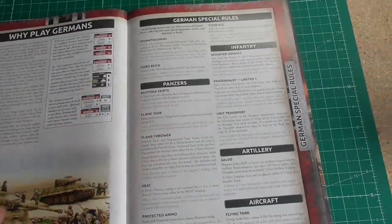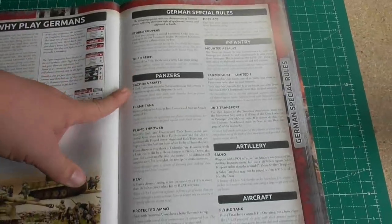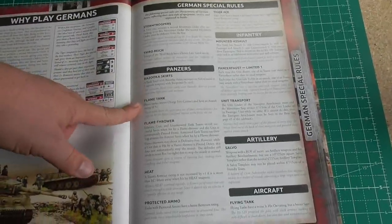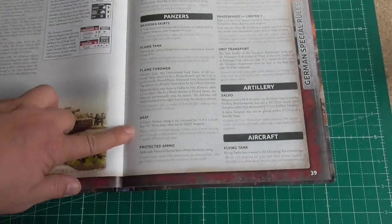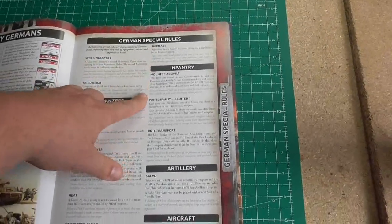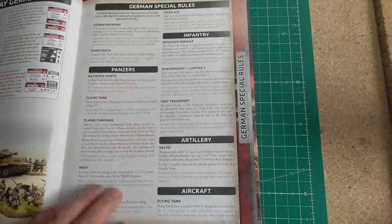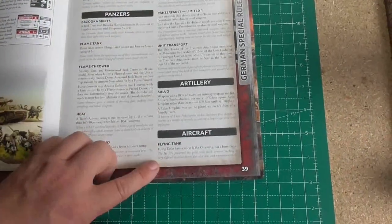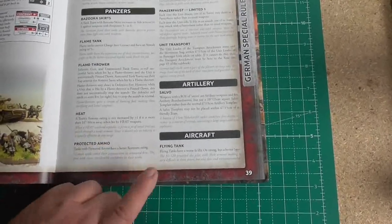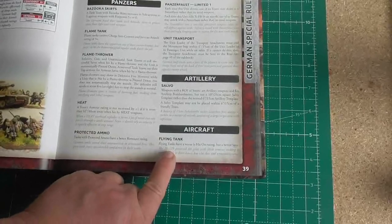Here are the German special rules: Stormtroopers, Third Reich, Bazooka Skirts, Flamethrower, Heat, Tiger Ace, Mounted Assault, Panzerfaust, Unit Transport, Salvo, and Flying Tank for the Hs 129.